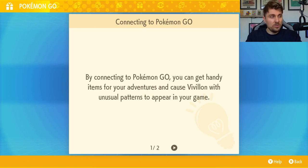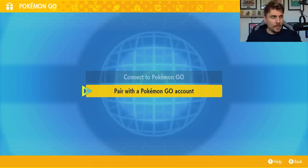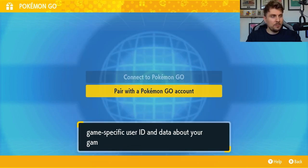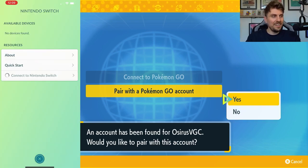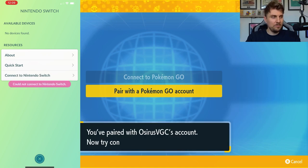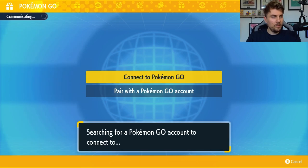Once you've done that, come into your PokePortal and then down to Mystery Gifts, and you will see an option that has appeared with that new update to say Connect to Pokemon Go. You'll just have to go through these screens, which will advise you about the Vivillon patterns that you will get by connecting with Pokemon Go. Select Pair with Pokemon Go account, then Connect with Nintendo Switch. You'll see your account has been found — it will ask if you'd like to pair with it. Yes, we would.